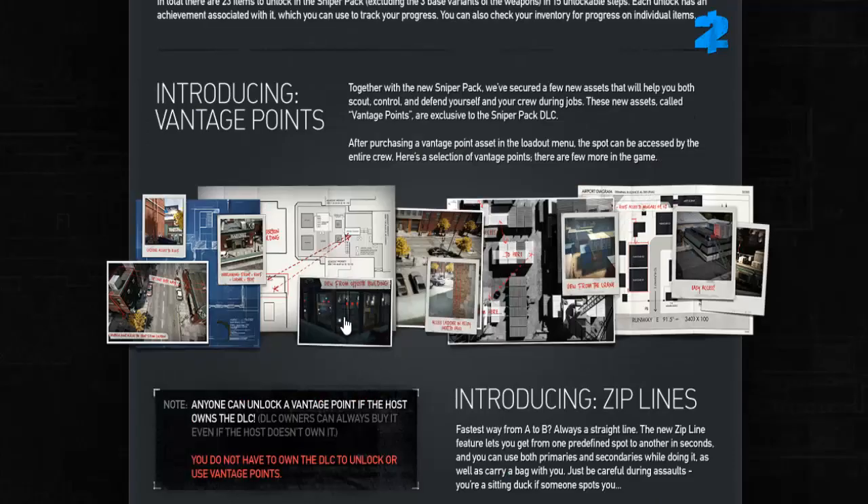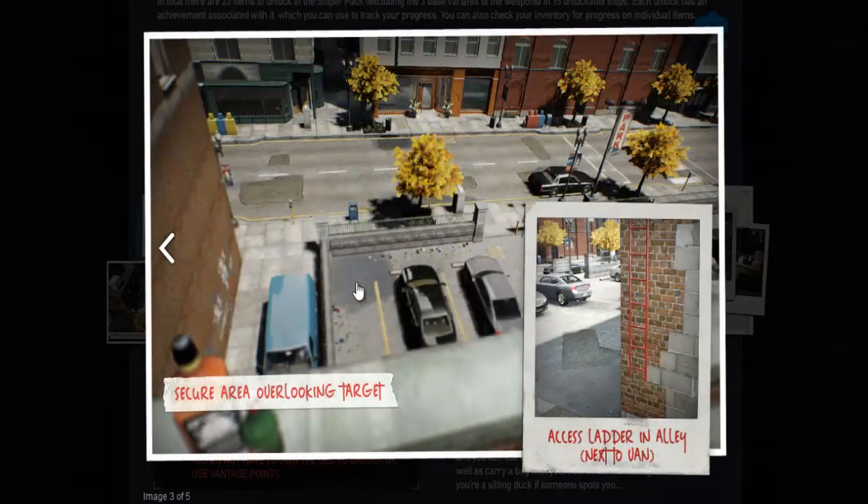Now vantage points are extremely interesting and I'm excited about them. I'll just pick out some of my favourites. First, my absolute favourite — there's something beautiful about this screenshot and I cannot wait to be up there. We have the Jewelry Store and Ukrainian Job. The actual function may be limited given those tend to be easier missions, however it does overlook every single exit. Ever since I played Jewelry Store for the first time I wondered why we didn't have multi-layered functioning. Finally that's in. It's definitely going to make certain Death Wish missions more manageable.